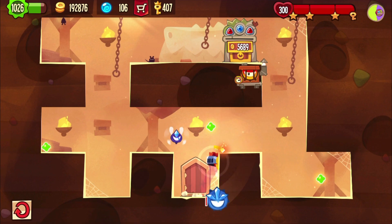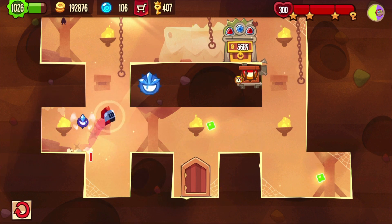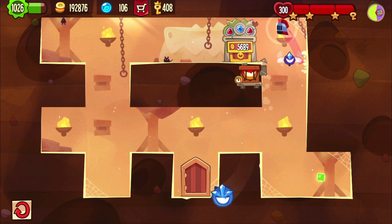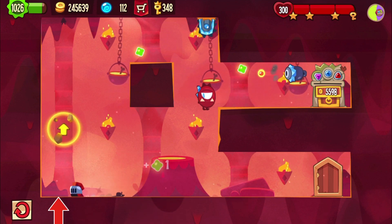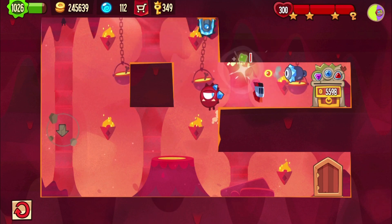Right here the blue guard doesn't do anything. It just waited on the corner and then I jumped all the time anyway. Yeah, this is no problem at all. You can easily jump over the bloodhound and then the bullets are no problem either.